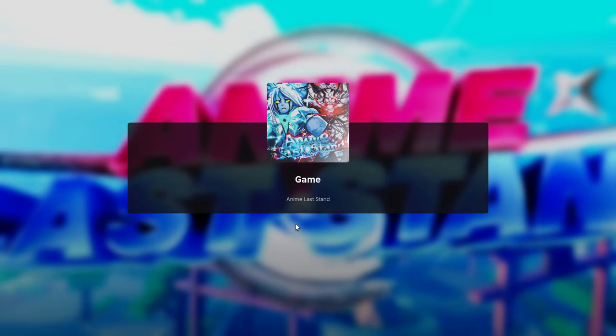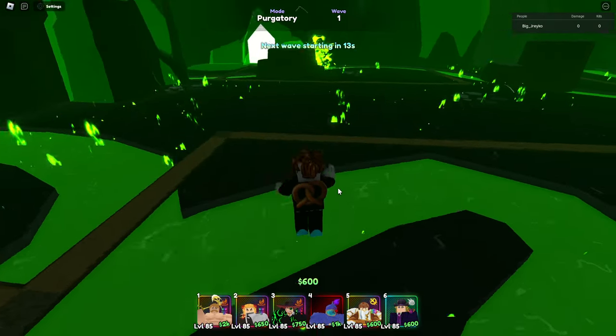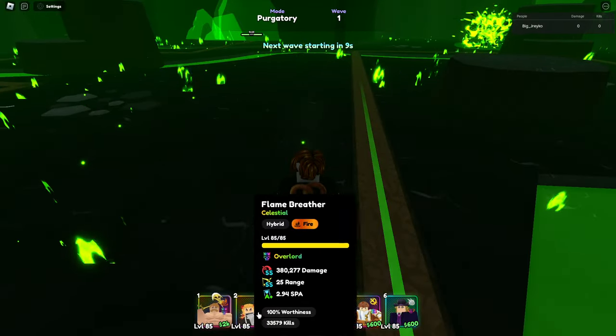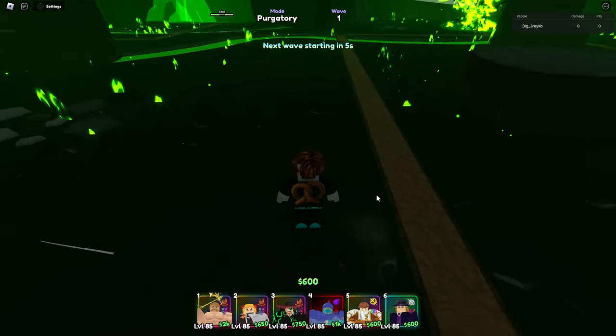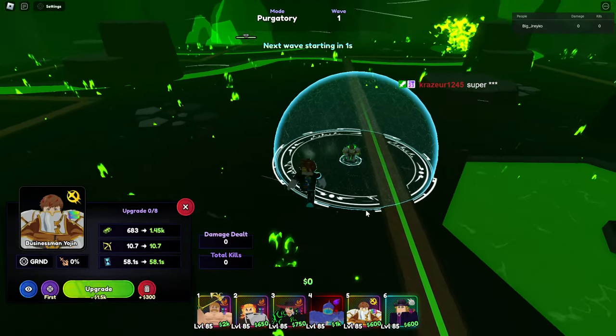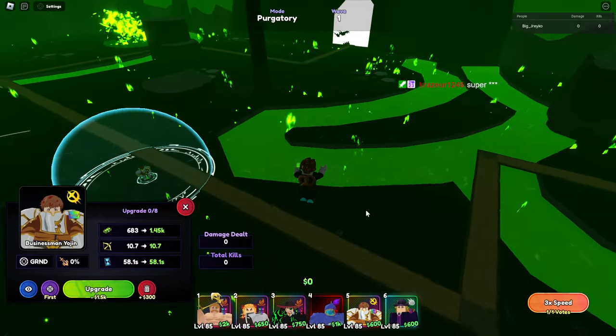What's up, we're going to show you how to easily beat nature purgatory. It's super easy — all you need is a really strong damage unit, three units with fire, and a few money units. Super easy.